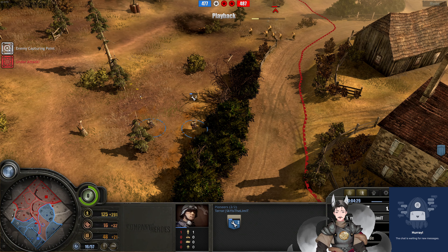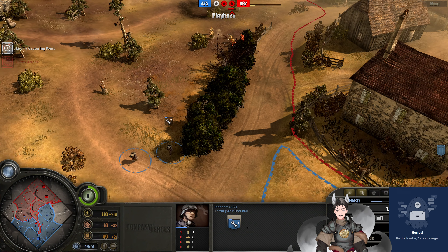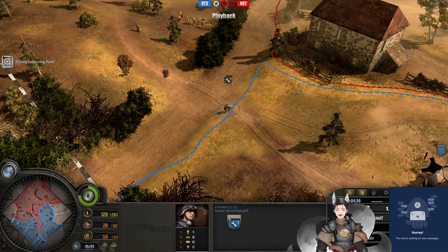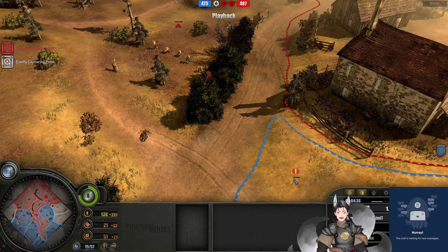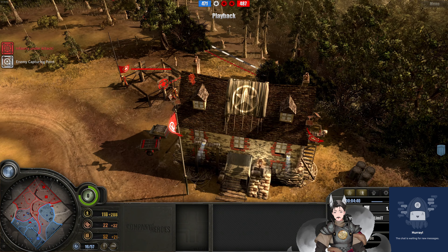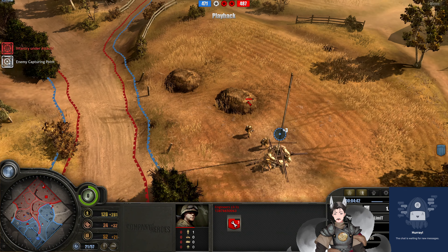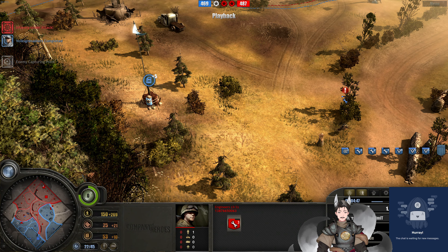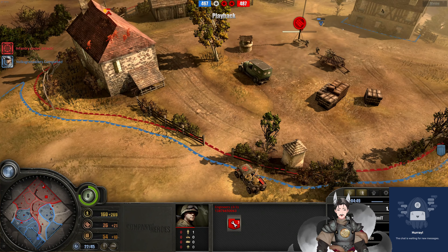We're losing territory. We have the pioneers running away from the riflemen — the pioneer is severely wounded. A landmine here was not fully built and it was detonated. I think that was a pioneer landmine; not sure what found it. Maybe this engineer squad back here — it's quite wounded. Now we've got a third Volksgrenadiers deployed on the field, along with three pioneers and an MG42.